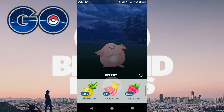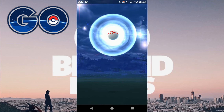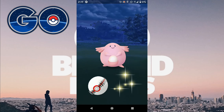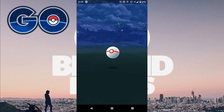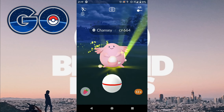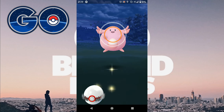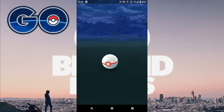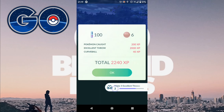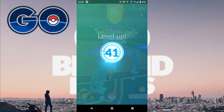I did a Chansey for my last Raid because I wanted to try and get a Shiny — unfortunately it was not Shiny. Good to try and make excellent throws there. Set your circle size to as small as possible, throw it after the attack, and hit that Excellent. I've got a video on that if you want to improve your excellent throws. You've got to be patient with the double attack from Chansey — I was not patient enough. Wait for the next one and then hit that excellent throw again. I got pretty lucky, able to smash two excellents and caught it on the third ball — and that got me to level 41.